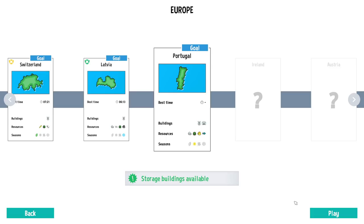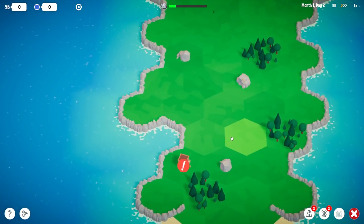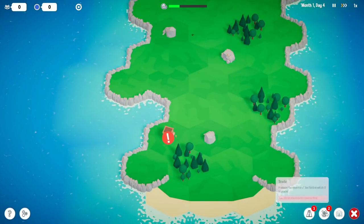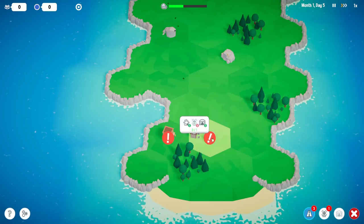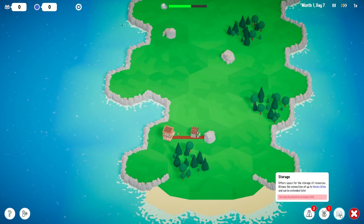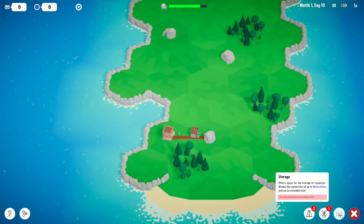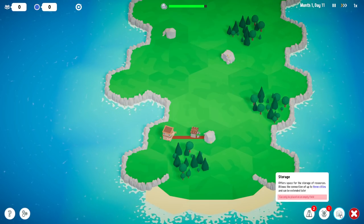Storage buildings will be available — very nice. This is going to give us the ability to make the game much more complicated. We've got a town here — first resource is going to be stone. Let's put down a stone node like that. These storage buildings act as a connection for up to three cities and provide storage space for resources. We can extend them later, so we could basically connect everything — our two cities connected into one which goes into two more.